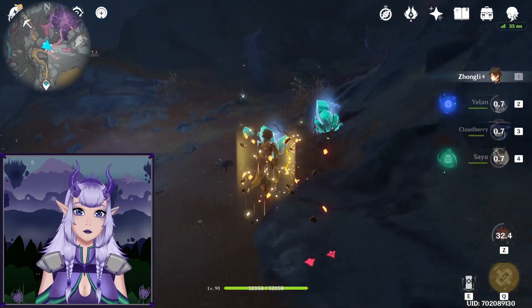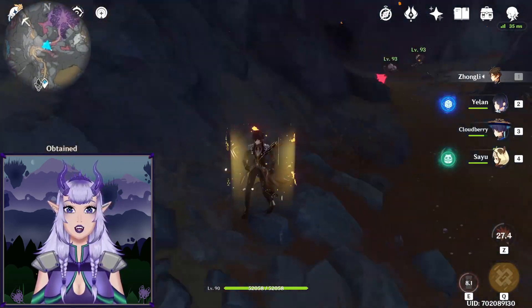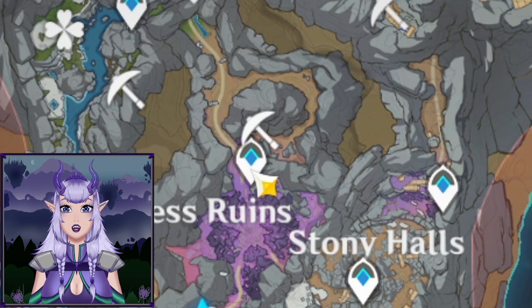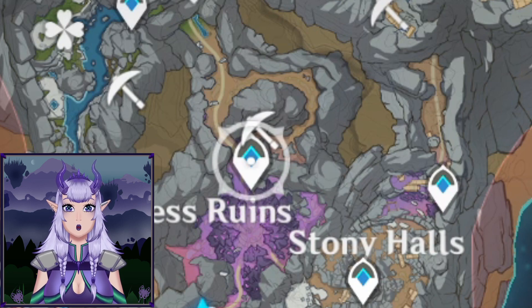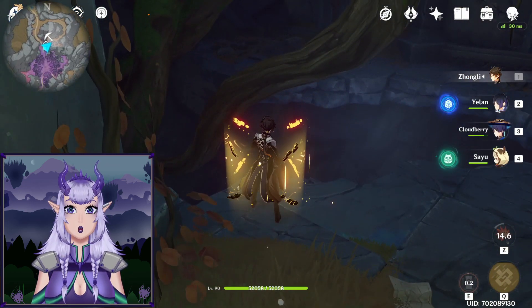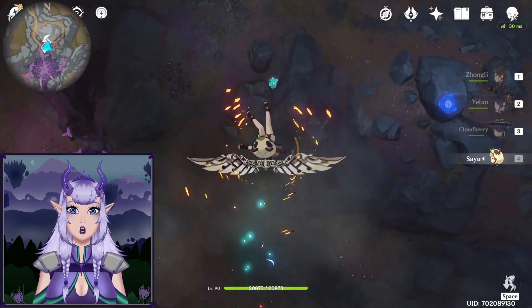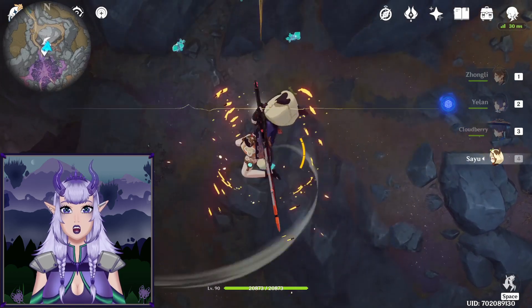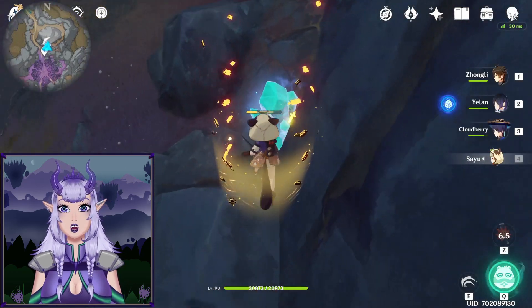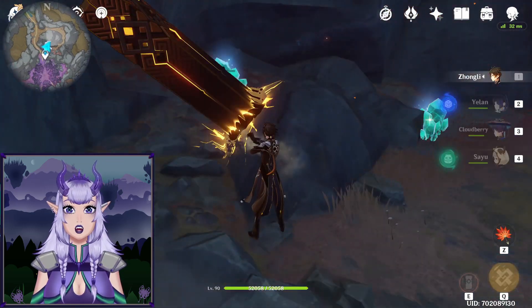Next, teleport to Nameless Ruins waypoint, turn around, find a hole in the ground, and jump down. You probably want to go with a heavy weapon character so you can drop down on this one and save your ability for the next ores over there.